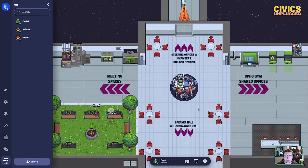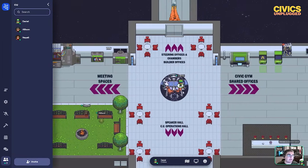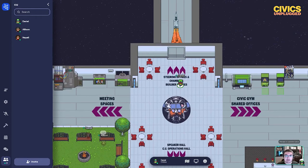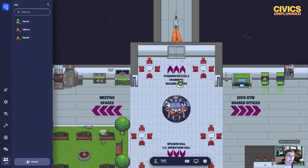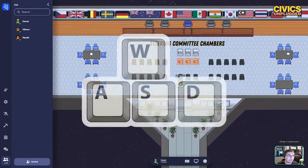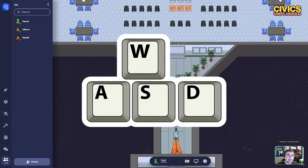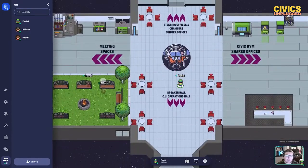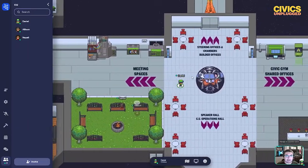When you spawn in, on your left side there are meeting spaces and on your right side there's the Civic Gym and shared offices. The Civic Gym is where Trex and Nick's new knowledges are held along with other community events, and up here is the steering committee chambers and offices and other builder offices. If you're going to a steering committee meeting you would go up here, and you can use W-A-S-D on your keyboard to move around and walk around the space.